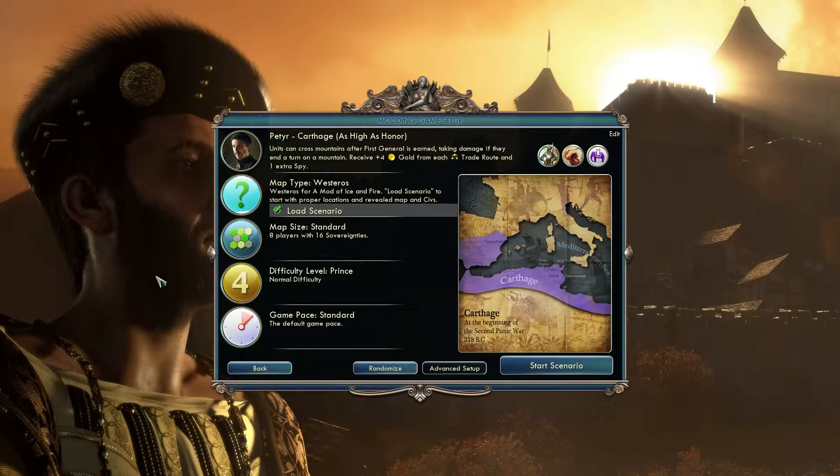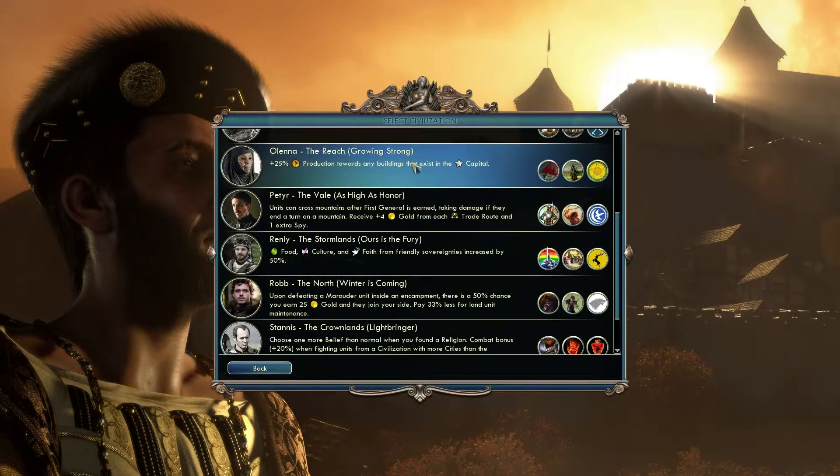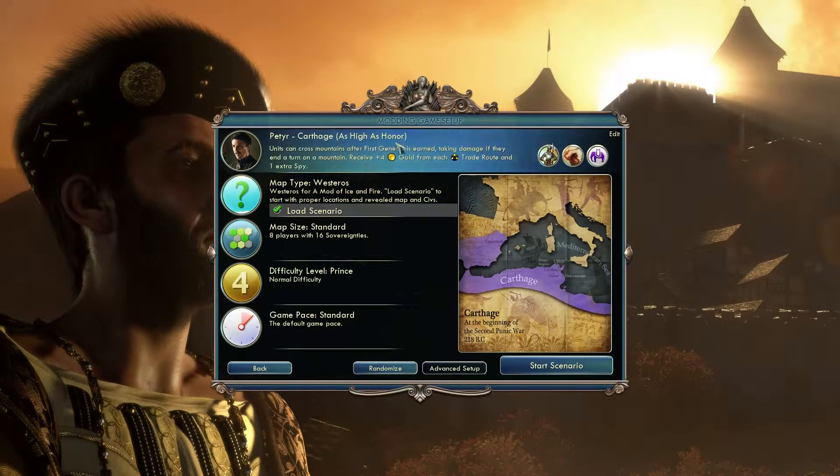Welcome back, I am the Improbable Moose. Today we're playing Civ V again. We're going to be playing the Song of Ice and Fire mod. I'm going to be playing as the Peter of Carthage, apparently. It should say Peter of the Veil, but we'll just go with that.